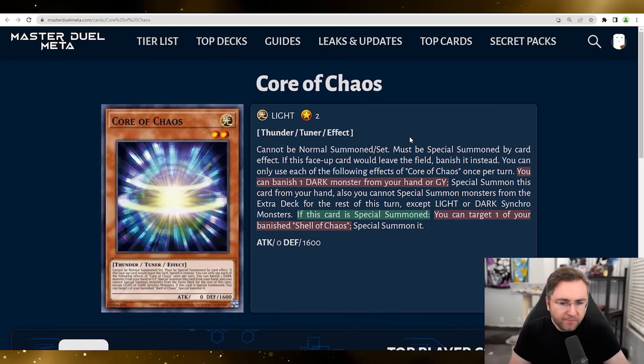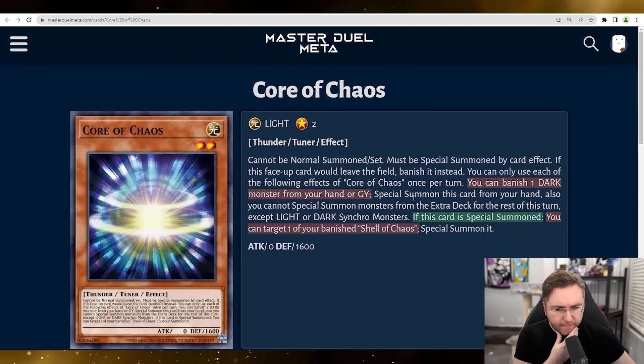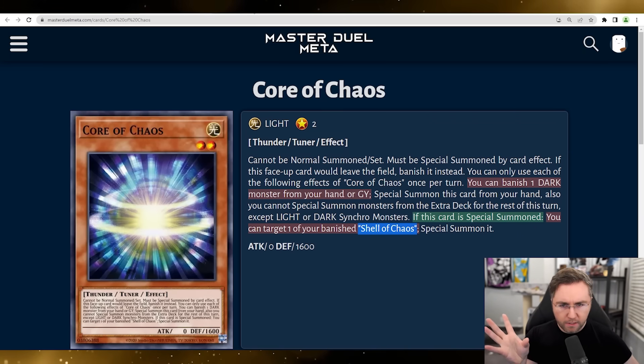Core of Chaos. Cannot be normal summon or set. Must be special summoned by card effect. If this face-up card would leave the field, banish it instead. You can only use each of the following effects of Core of Chaos once per turn. You can banish a dark monster from your hand or graveyard — that's the activation — and then it special summons from your hand, and you are locked into light and dark synchro monsters after summoning this. If this card is special summoned, you could target one of your banished Shell of Chaos and special summon it.